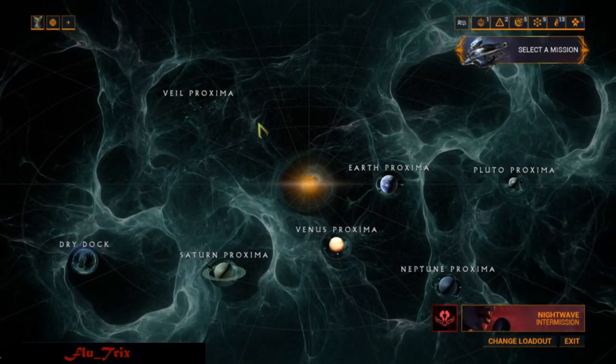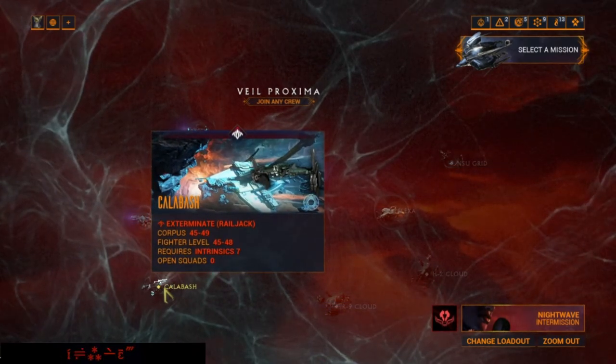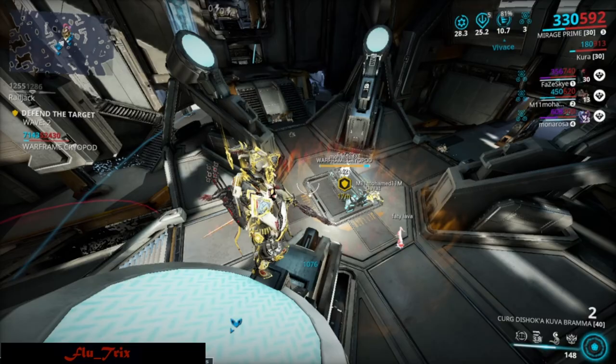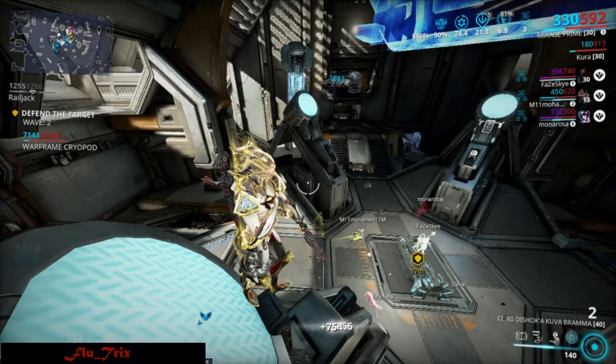I suggest you go solo Intrinsics Farm with Ivara doing Extermination Endless mode, which we will explain. Alternatively, you can do defense missions for fast Intrinsics with a squad combo like Speedvar, Mesa, Rhino buff, Mirage, and Explosive Legerdemain as well.